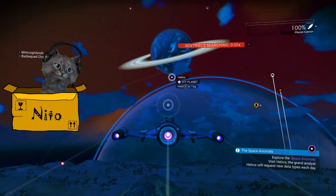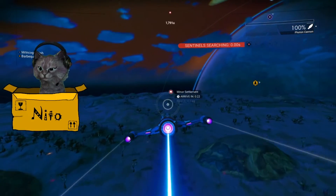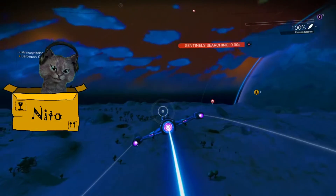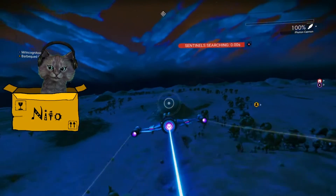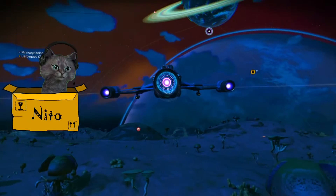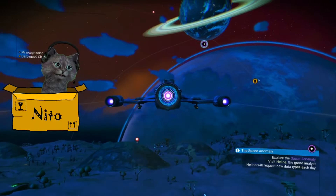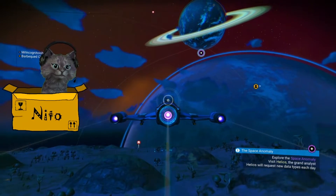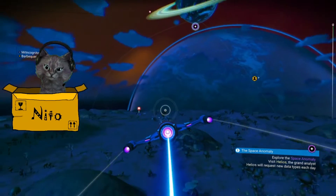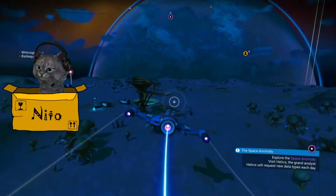I want to build a base here. These will like orbit each other and stuff, right? So the view won't always be this good. But oh my gosh, look at this view. I love it. I want this view to last forever. It's already orbiting. Damn it. That planet's going behind the other one. It's so nice, though. There's a minor settlement there.